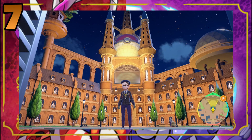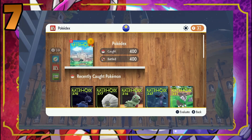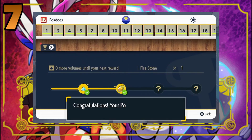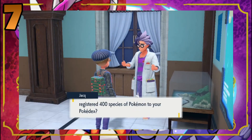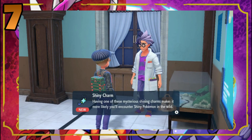In Pokemon Scarlet and Violet, there are multiple methods to get Pokedex rewards. The first involves you opening your Pokedex app, pressing A, and then you'll see a trophy icon. Press X and you'll have access to a series of rewards. You can also go to Professor Jacq's lab in the Pokemon Academy and he'll give you some rewards as well. As usual, when you complete the Pokedex, you'll receive the shiny charm, as well as a diploma.